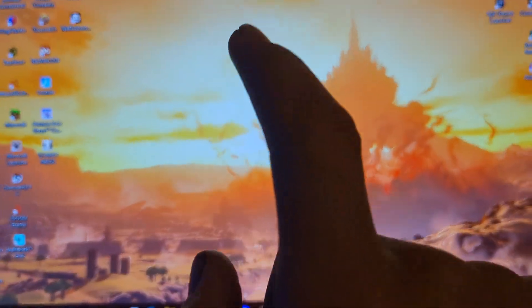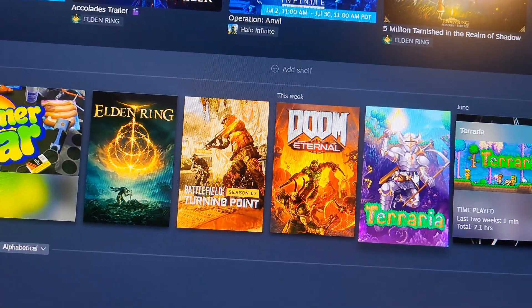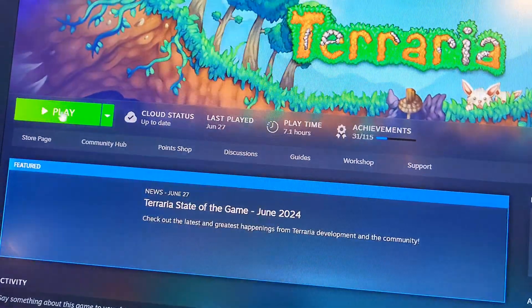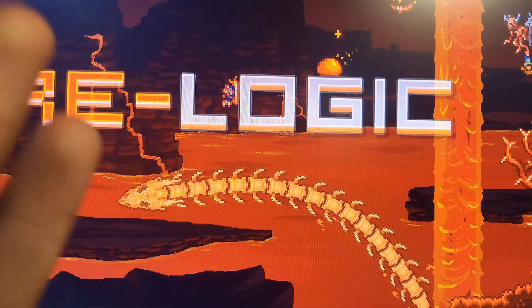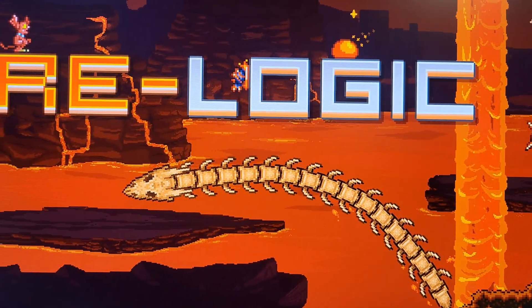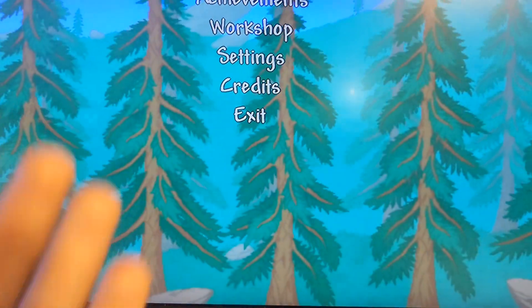Terraria is now transferred to this desktop computer. I'm reopening Steam, and you can see if I go to my library and click on Terraria, the play button is green — it doesn't say download anymore. And now Terraria is opening. Of course you'd use this on larger games, not a game like this with a super small file size — I just used this for demonstration. That is how you can move your Steam games between PCs or even Steam Decks, as you saw with my Steam Deck. Hope you enjoyed, catch you on the next one.